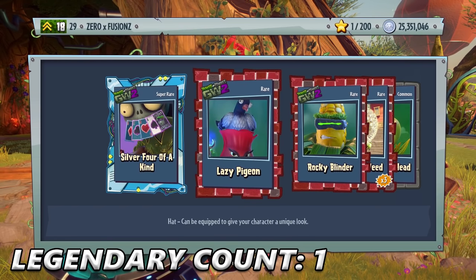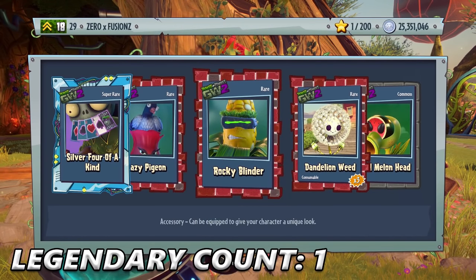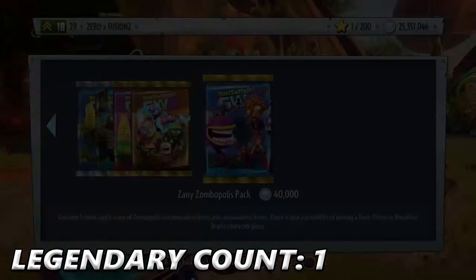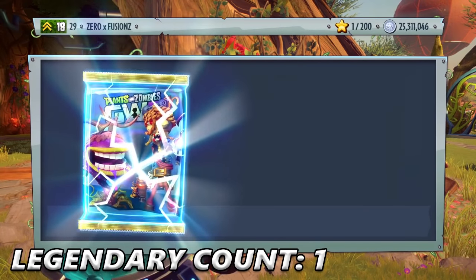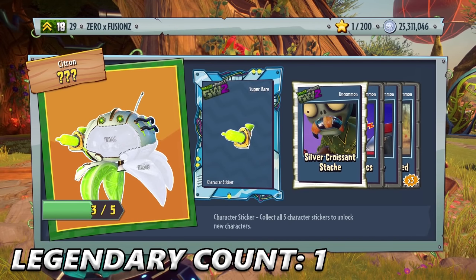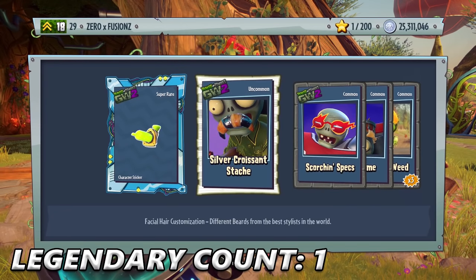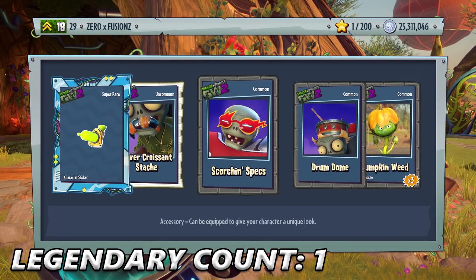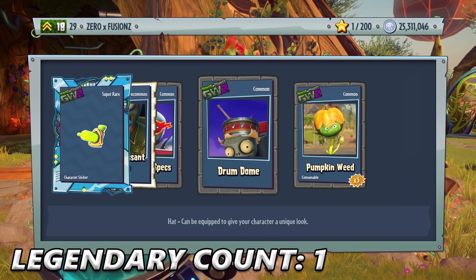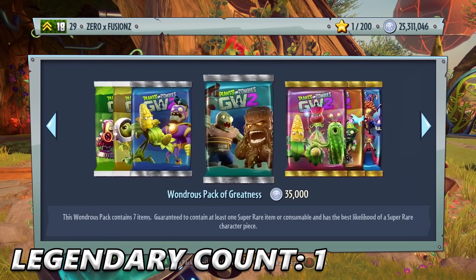Lazy Pigeon — I saw a GIF of that on Twitter and thought it was amazing. We get Rocky Blinder and Gold Melon Head. So you do get customizations in Silver, Gold, Diamond, and Gem to give you more variety. We get another piece for Toxic Citron — I'm so excited to play as that character. Give me a day and I'm going to have him on Master. We get Drum Dome and a Pumpkin Weed as well.